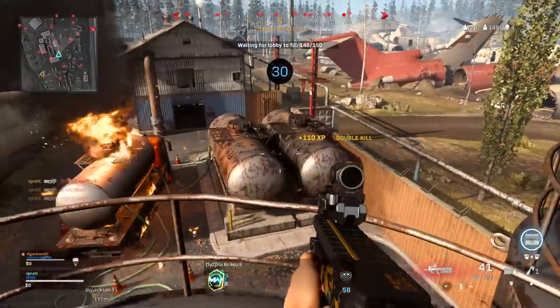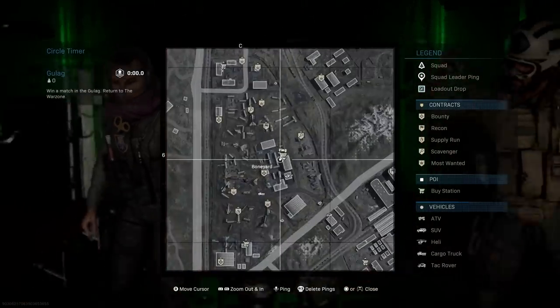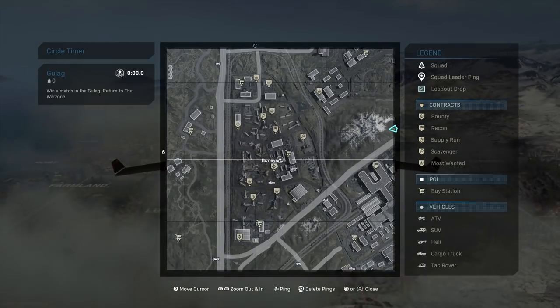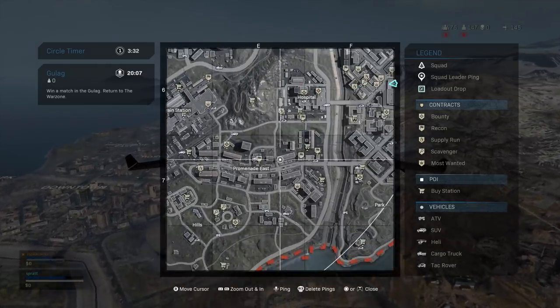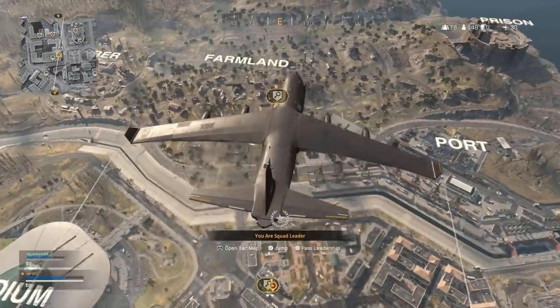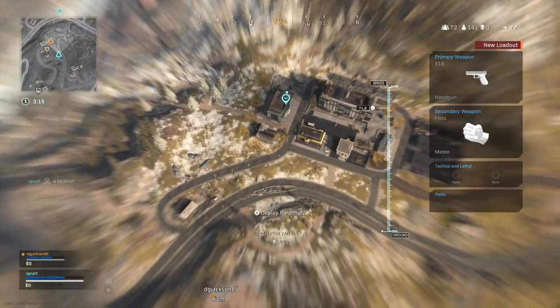We're finally dropping in for tip number thirteen: where to land. Since our primary objective is to get a loadout ASAP, we need quick cash. You can land on hotspots where the money is — there are bank buildings around the map that usually have a lot of cash. Or, landing on a scavenger contract off the drop is always fantastic. A lot of people underestimate them, but there's so much money coming out of those, especially in quads — the first chest is around $2,000 each, so that's $8,000 straight away and it's usually quick. The quicker you get boots on the ground, the quicker you'll be earning.